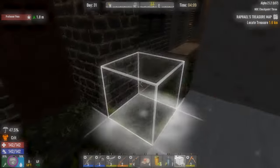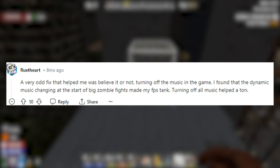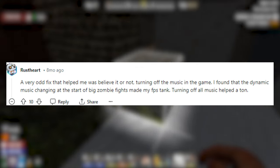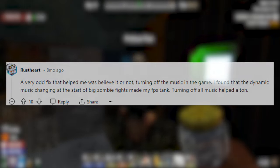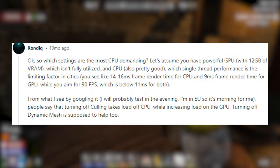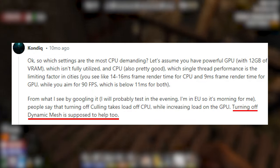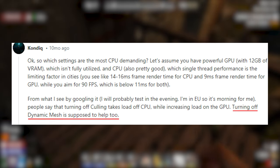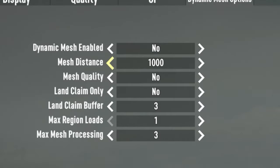Someone also fixed their FPS issues by turning off dynamic music, so try that for a horde night and see what happens. You can also try turning off dynamic mesh, which is supposed to help take the load off your CPU. Change these one at a time and test each one so you know which setting is actually causing your issues — always problem-solve one thing at a time.